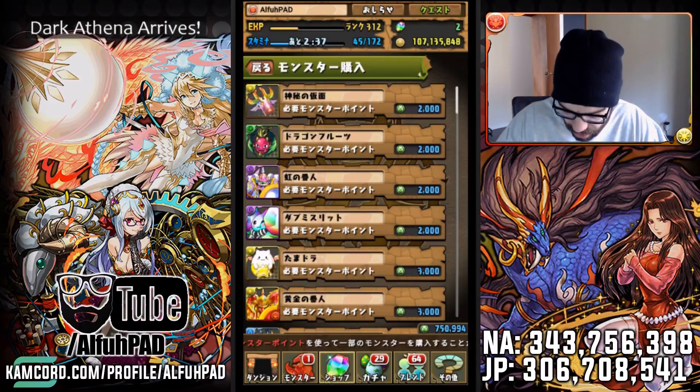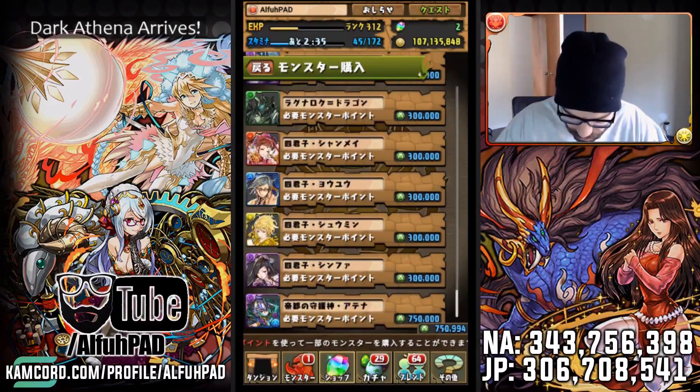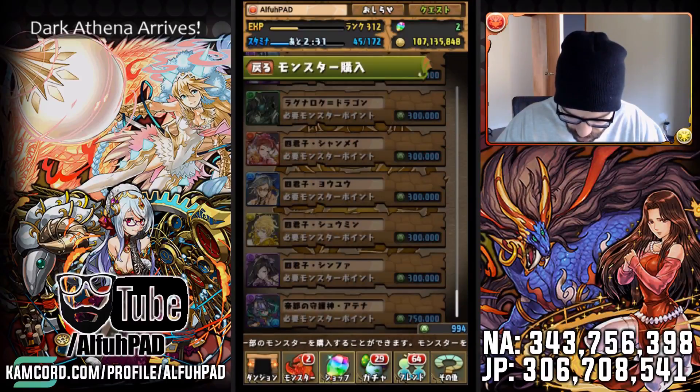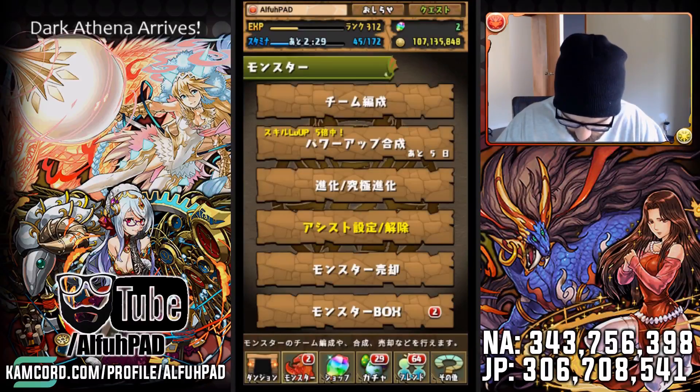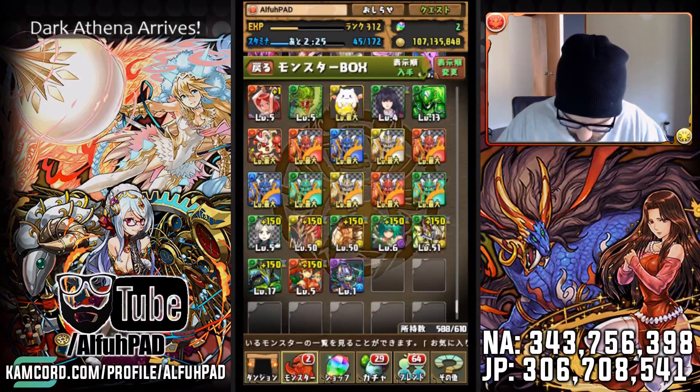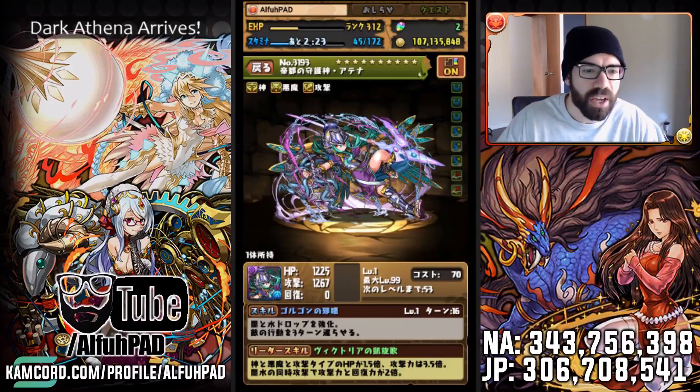We got 750, just about on the dot. And there we go. We officially have Dark Athena. Let's make sure — first thing we do, favorite that card. You better believe you want to make sure we favorite the card.